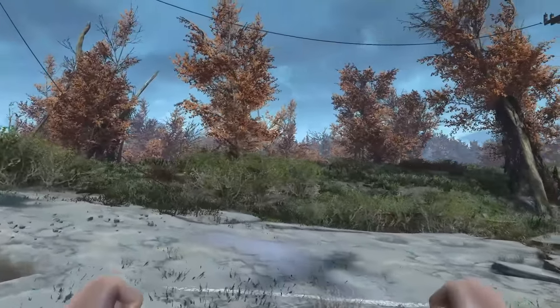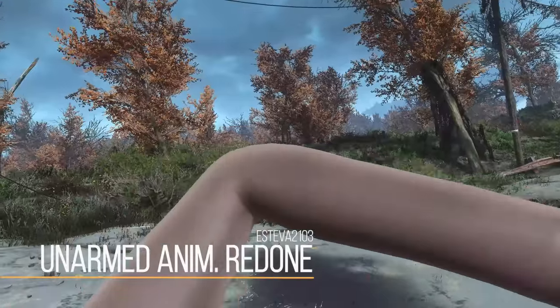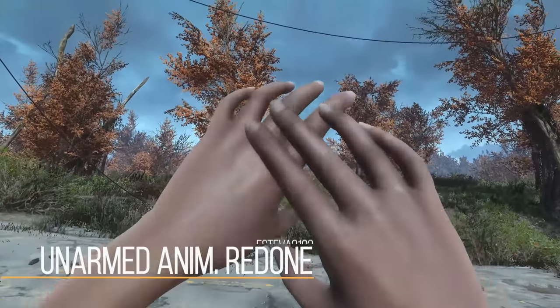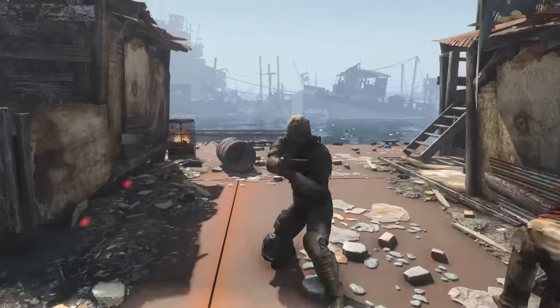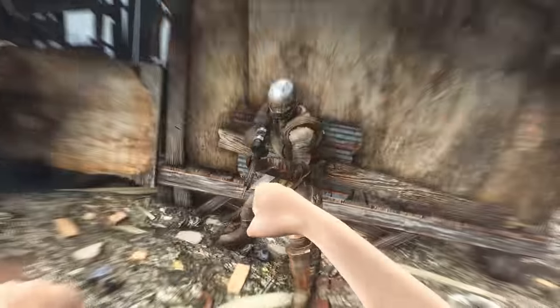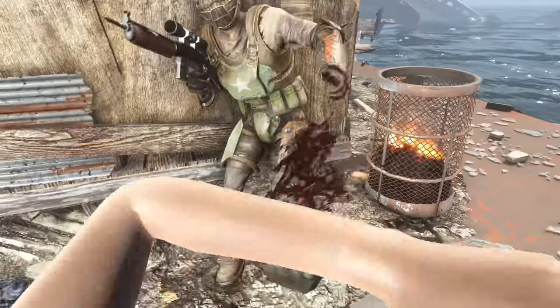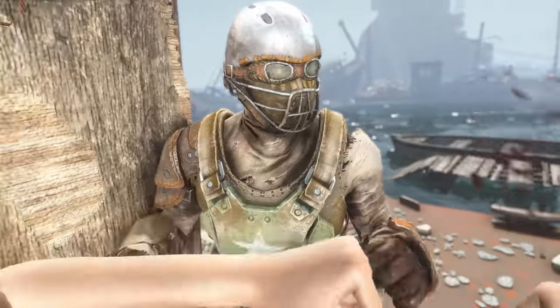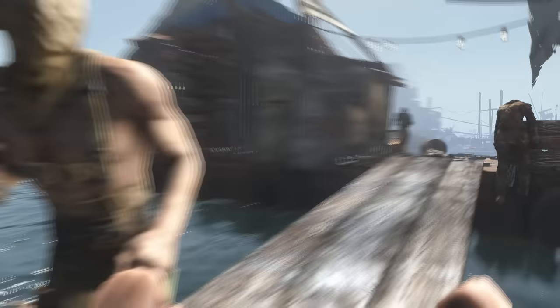On the topic of improving what is already there, we also have Unarmed Animations Redone. What this will do, as you can imagine, is change up all the various animations that have to do with punching other people or moving around without a weapon in Fallout 4. I like this one for the novelty aspect — I don't necessarily think it is a massive upgrade over what was there before, but it feels new, unique, and different. When I have giant load orders for Fallout 4, that is exactly what I'm after. Maybe you go for an unarmed build, or maybe you just find yourself desperately punching when you run out of ammo — either way, having those animations look a bit different and more interesting is definitely a plus.